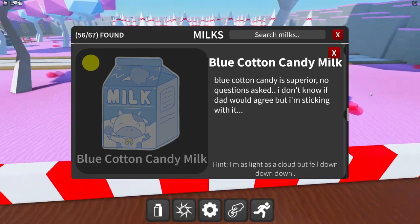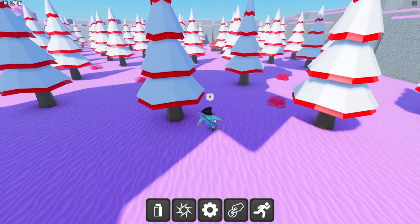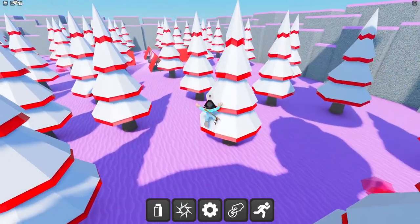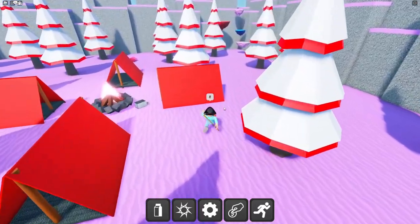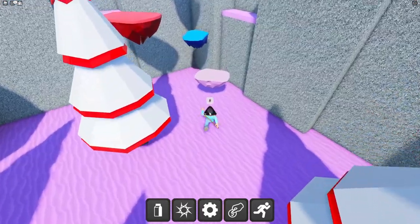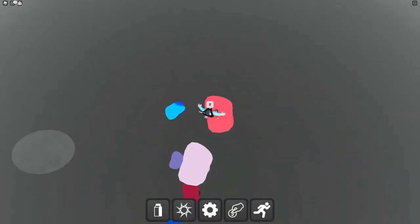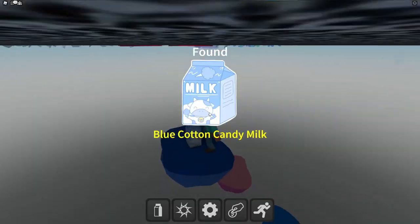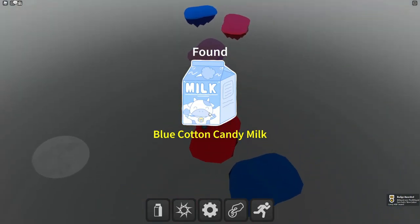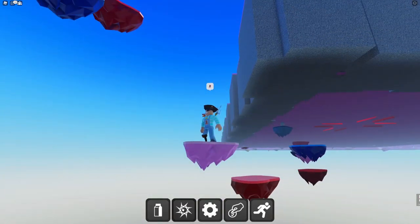Blue cotton candy milk — superior, no questions asked. The hint says 'I'm as light as a cloud but fell down, down, down.' There must be a path where you climb up and then drop down. This looks like it could be hardened cotton candy — it goes down, down, down! Found the blue cotton candy milk!